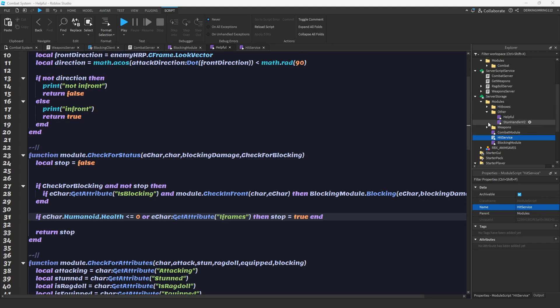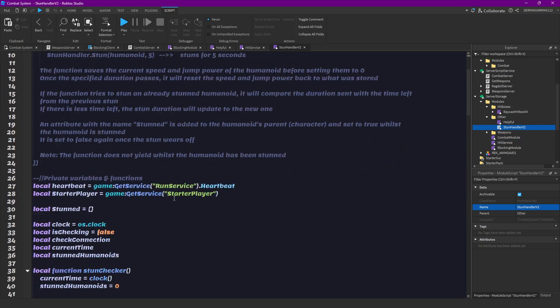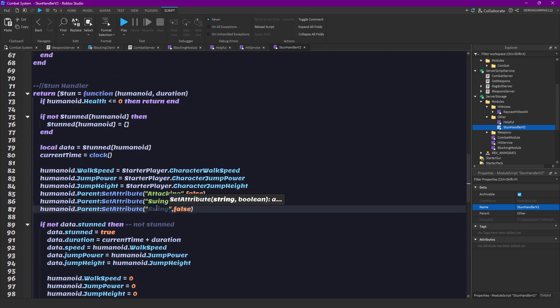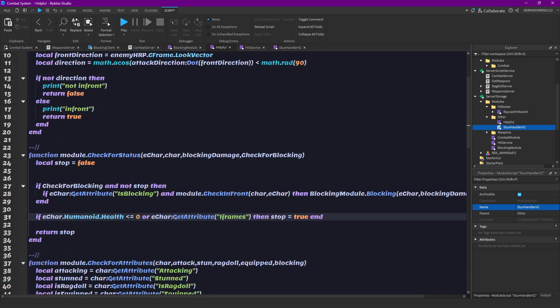We also have to do one more thing in our sun module. In our sun handler we are going to reset the is_blocking attribute to false.